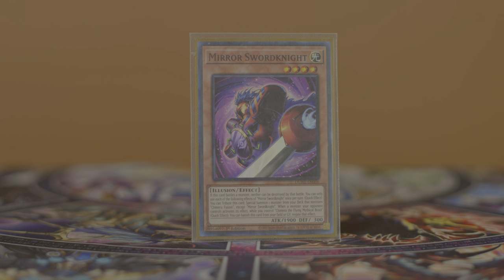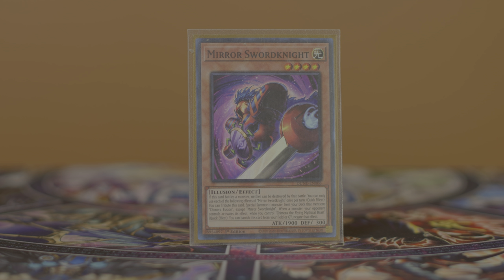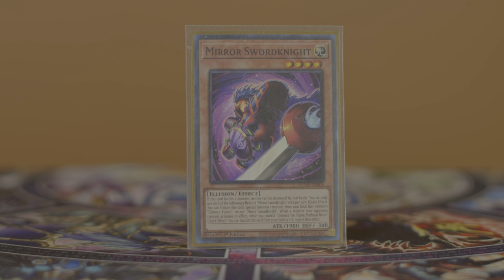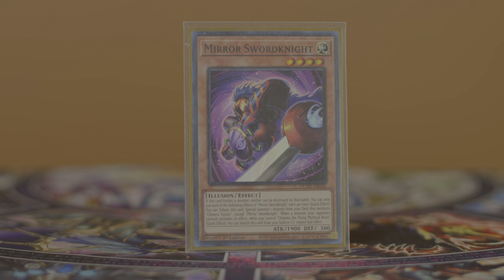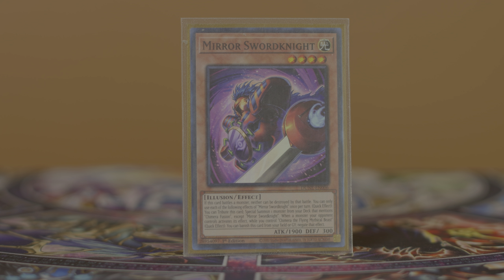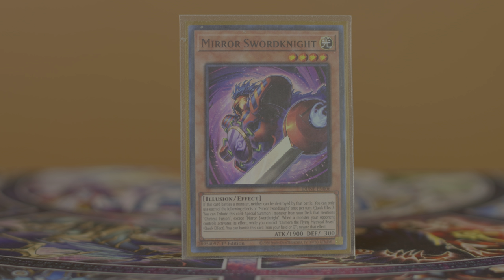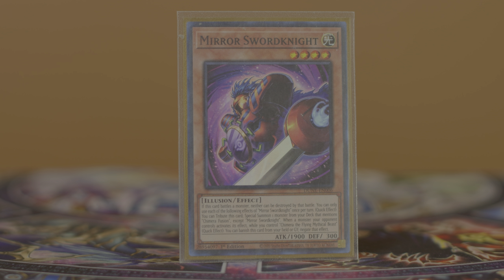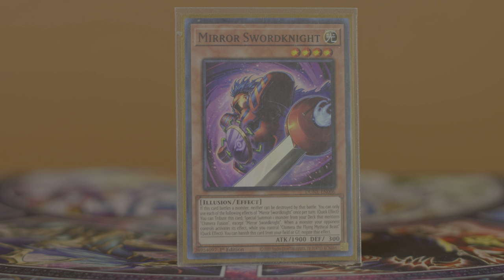Mirror Sword Knight is a light level four Illusion that allows you as a quick effect to tribute itself as cost to special summon a monster that mentions Chimera Fusion from your deck. Being a quick effect allows you to use it during the opponent's turn as well, allowing flexibility to play around certain cards or better optimize what materials you want to fuse. Sword Knight's second effect lets you banish it from your graveyard as cost to negate a monster effect while you control Flying Mythical Beast. This is an extremely strong card — it's your key normal summon and you play three of them. This is not negotiable.